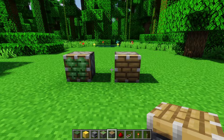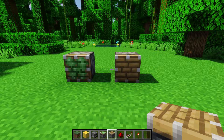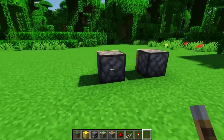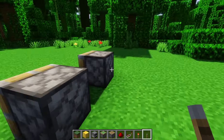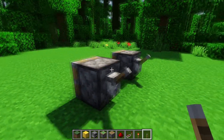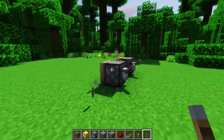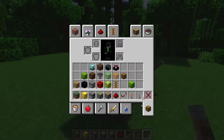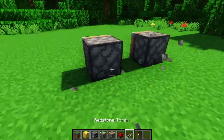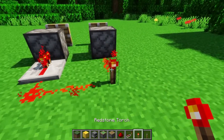Next let's talk about how you can power pistons, and in what situations they will not be powered when a redstone signal is present. The easiest way is to power the piston directly — you can do this by putting a lever or a button on the back of the piston. If you're putting something directly onto the piston, you can't put it on the sides because they'll break when you power it, but you can put it on the back. You can also use repeaters or redstone dust to power the back of it.